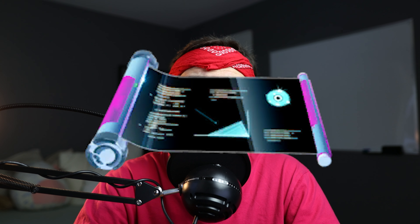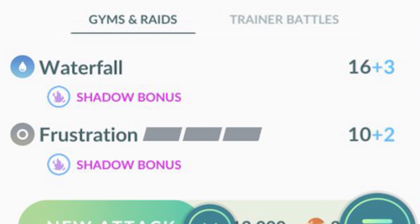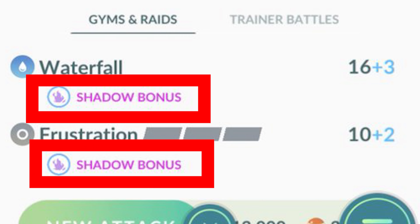Well, there's a caveat with Shadow Pokemon. All of them come with a move called Frustration. No matter if you have evolved the Pokemon or try to change its move, you can never get rid of Frustration on Shadow Pokemon. This move is completely useless — it does zero damage — so it's pretty much making it so your Shadow Pokemon can't even attack and use the power they have.